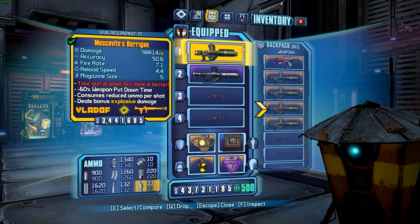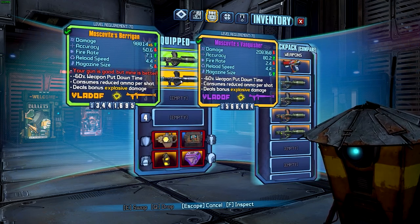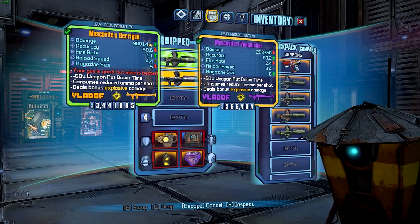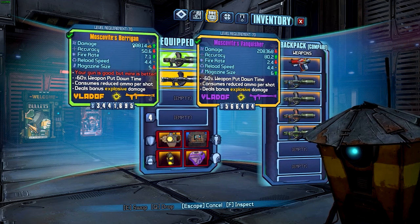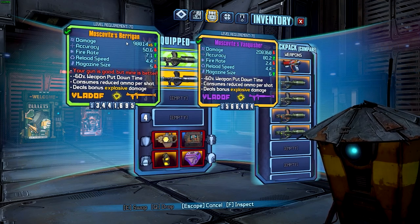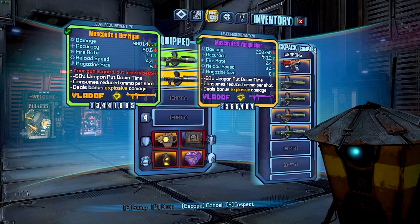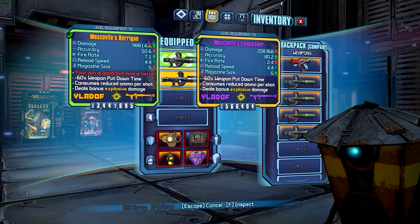We can compare it with the purple version — same parts on a Vladoff launcher. You'll notice that the base damage of the purple is actually higher than the base damage of the Berrigan. However, it does have a times six, so it's going to shoot out six rockets each with 98,000 damage. Overall it's going to be about 600,000 damage compared to 200,000 damage of the purple version, so it will have a lot more damage if you get all of those to hit.